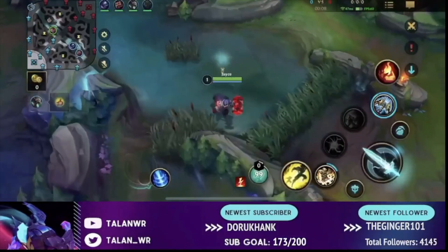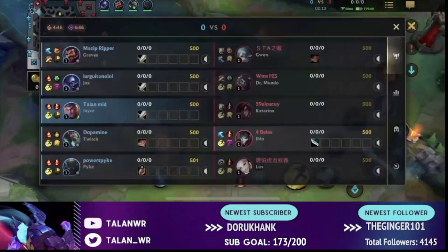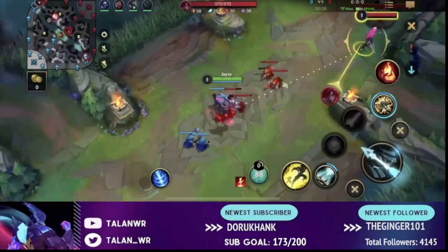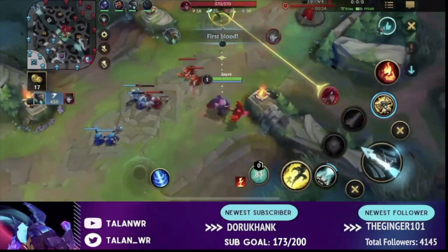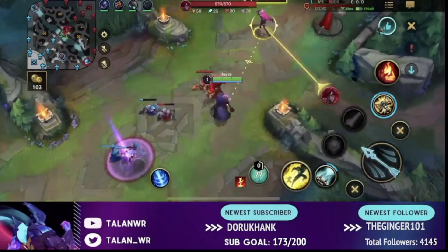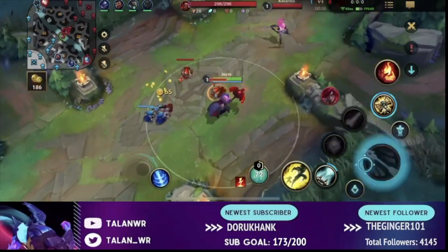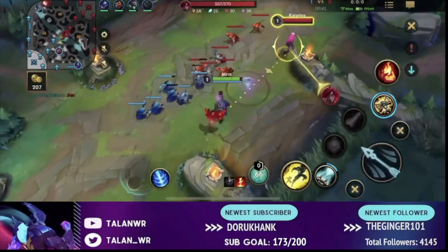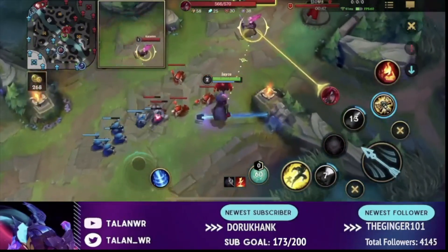First I'll talk about an easier lane matchup — this is Katarina. I'll explain how to bully bad laners. Jace is generally really good in almost every matchup. Typically when you're into these types of matchups, especially assassins, you want to start in your range form. You're okay with letting them farm a little bit level one, but what you want is the wave to be on your side of the map at level two. So you auto him and then drag the wave back once you get the wave targeting you.